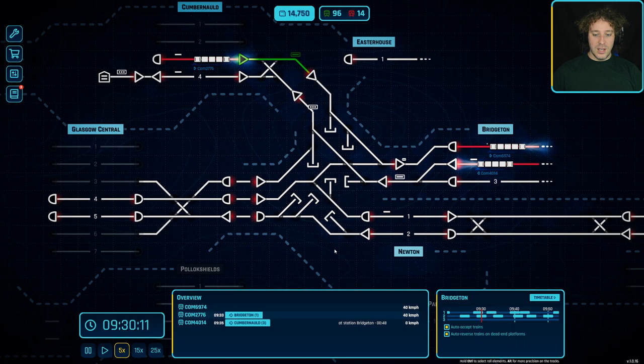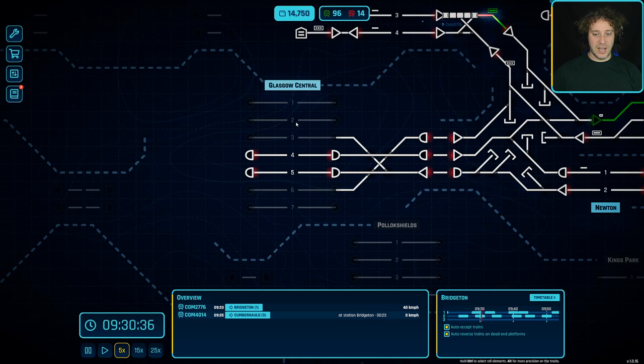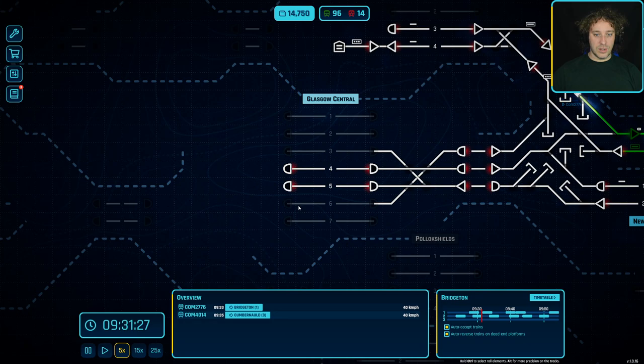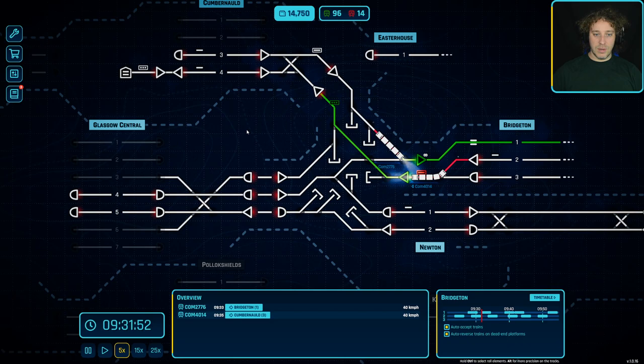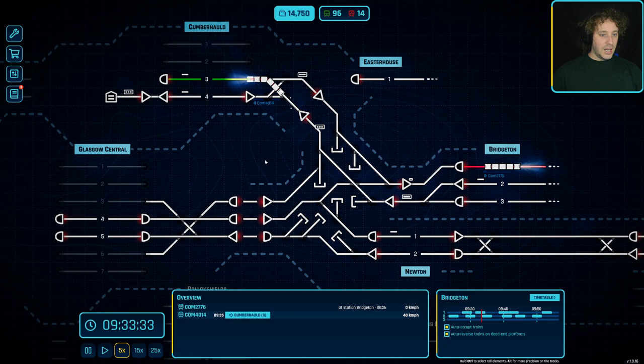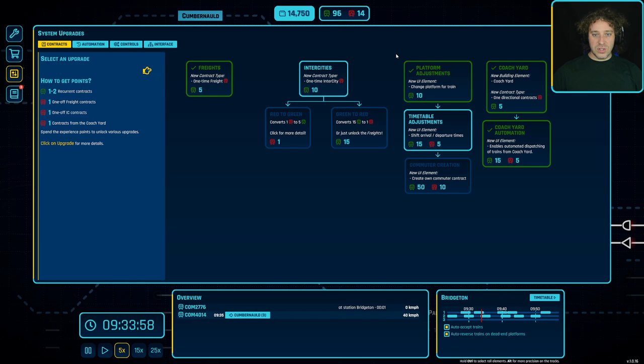Today I want to start getting Glasgow Central sorted out so we can actually start using it. We've got this massive line and it's not really being used for anything because the contracts at Newton are gone since the coach house is gone - so we want to put a coach house in at Glasgow. First, I'm going to get rid of any contracts causing backlogs in the timetable, and as we accept new contracts we'll get rid of things. Also, we've got so much experience I think it's time to spend it.